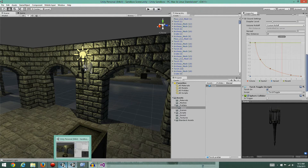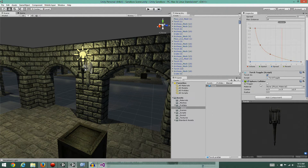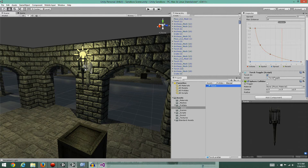Let's take a look at the sphere collider we just added. Remember, I'm working on the prefab, so it automatically added it to all the torches that are prefabs of this torch. Anything I change here is going to propagate to all of them. First of all, we want this to be a trigger - what this does is it turns on some scripting functions for us. We want it centered around the torch, and I'm going to set a radius of 40 just for now.